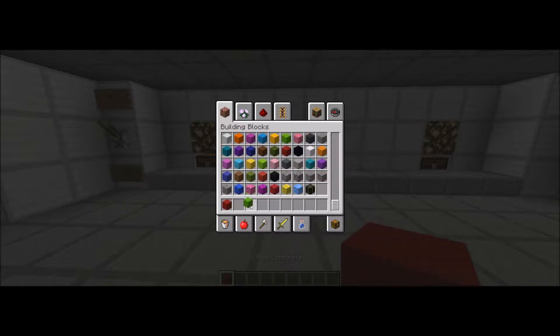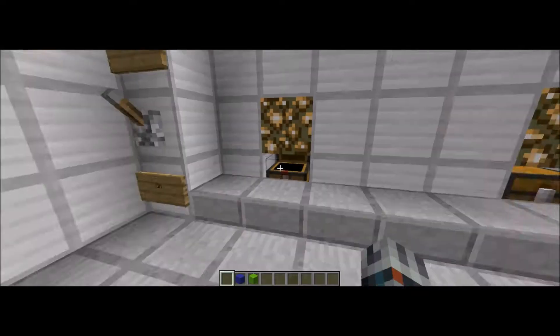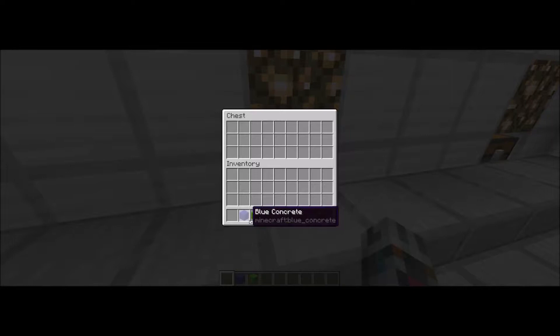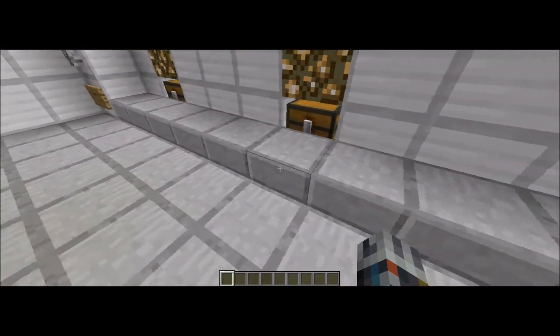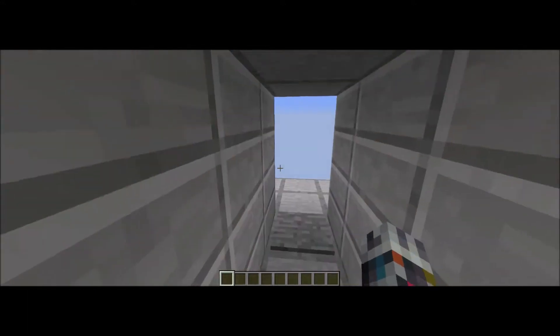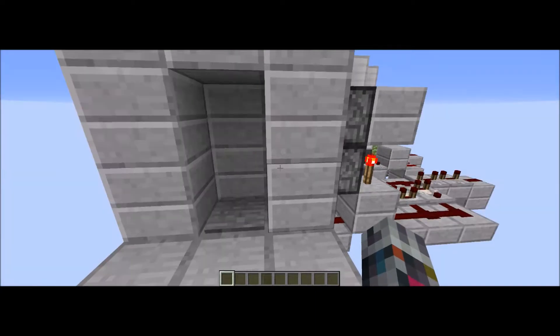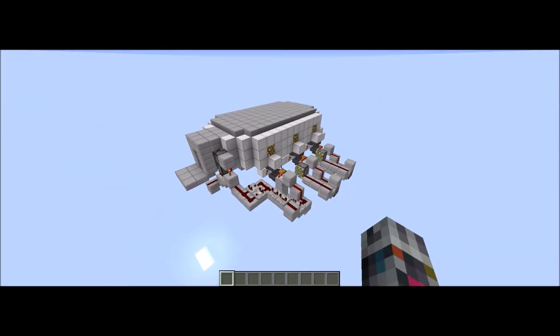So you can just take some red concrete, some lime concrete, and some blue concrete - this is like the code. I've got red, blue, and then lime, and then I just have to flip the switch and as you can see it'll open. So yep, let's get into building this thing - it's pretty big actually.